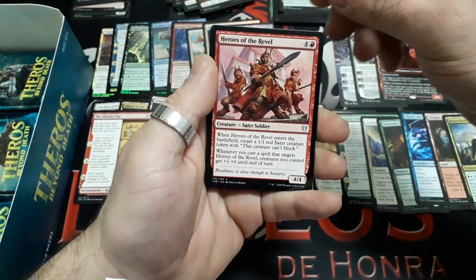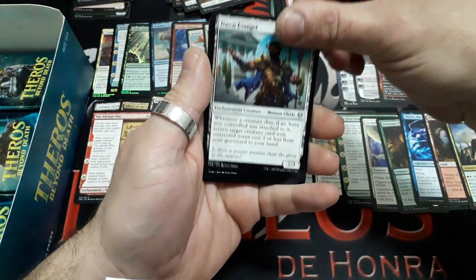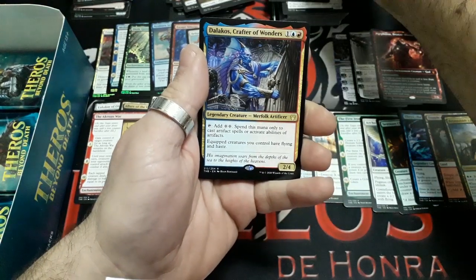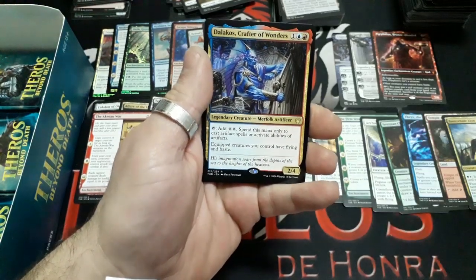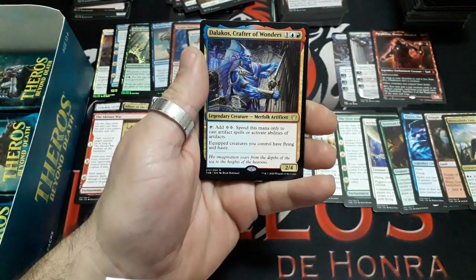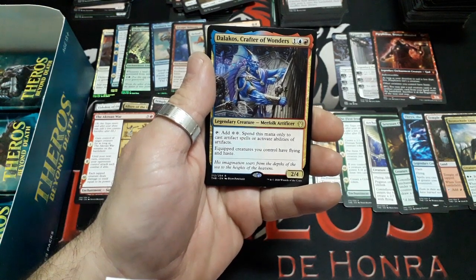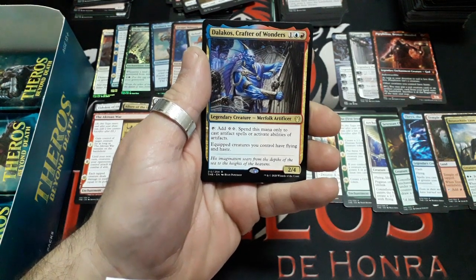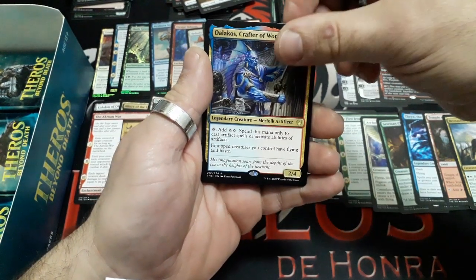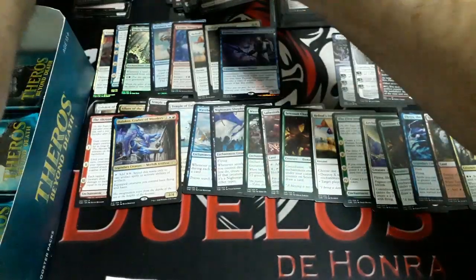Booster twenty-one: Heroes of the Reveal, Dalakos Crafter of Wonders, Field of Ruin. And our rare: Dalakos Crafter of Wonders — three drops. Tap it to add two colors of mana; spend this mana only to cast artifact spells or activate abilities of artifacts. Artifact creatures you control have flying and haste. It is a 2/4. Interesting card. We have an Island and a Wolf token.